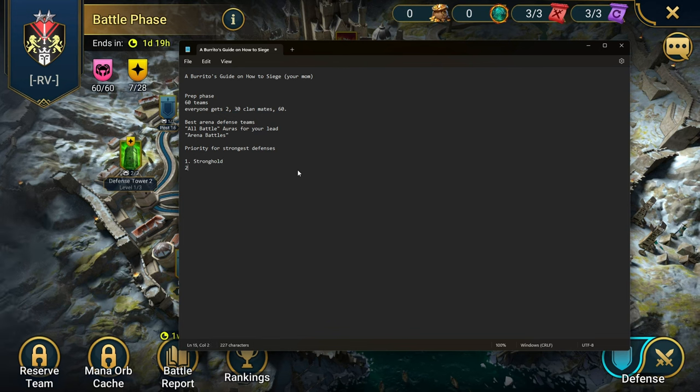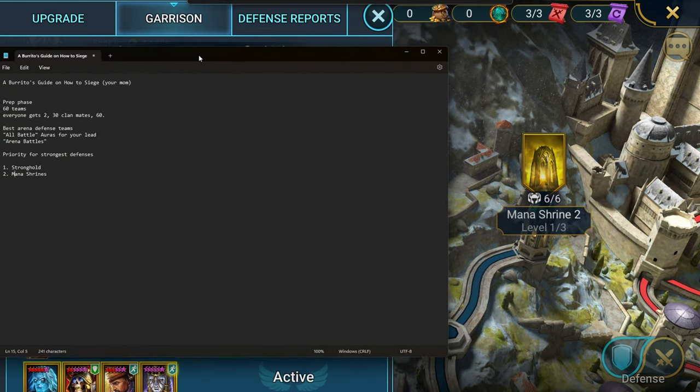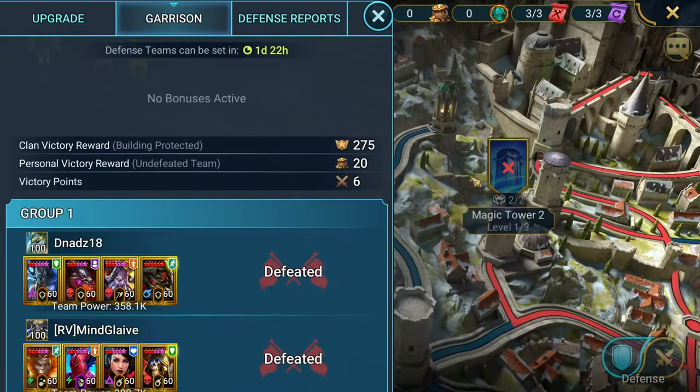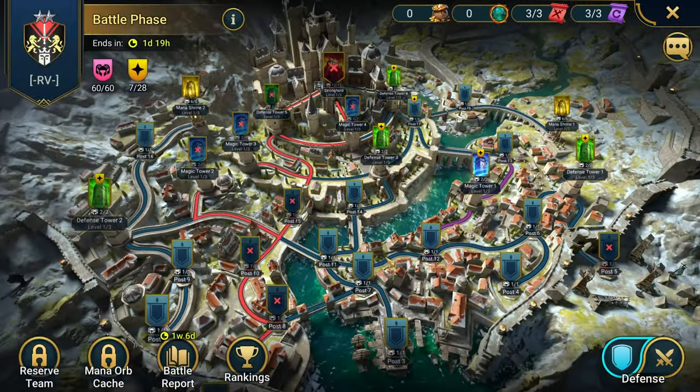Priority for defense: first, protect your stronghold by putting your strongest teams there. Second priority is your mana shrine — I don't know exactly why it's second, but that's what I know. As always, I make these videos so we can all have a conversation in the comments and help each other understand. The third priority is the magic towers.